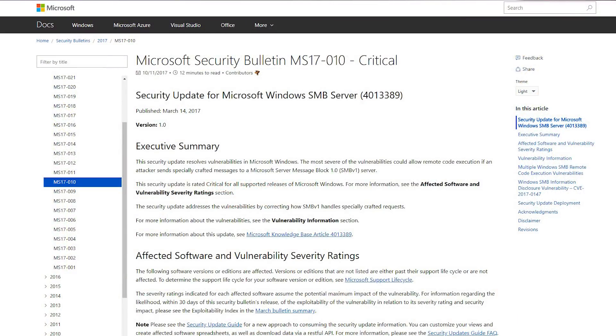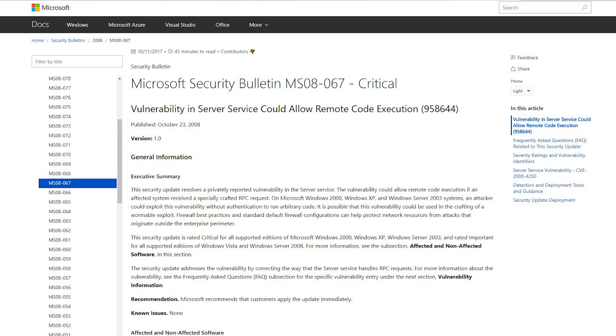Today we're going to be talking about Eternal Blue, or MS-17010. Now, a lot of you have probably heard about MS-08067. That's a bug from 2008 that was pretty widely known pretty quickly. It's very stable — a wonderful exploit that has been around, and pretty much every Metasploit video on the planet has used it to demo. Now we're going to be talking about basically its younger cousin, MS-17010, which came out from the Equation Group.